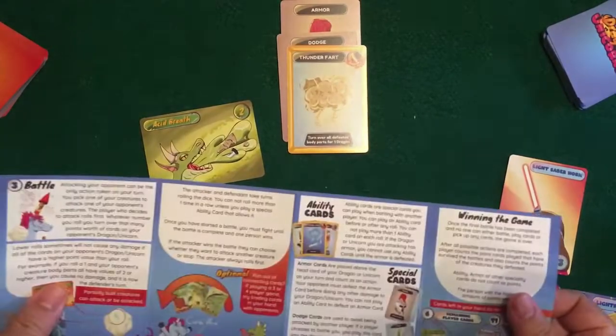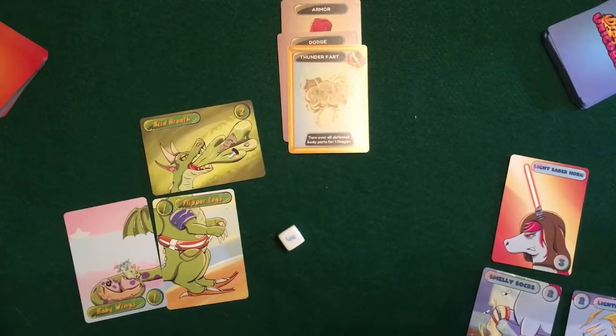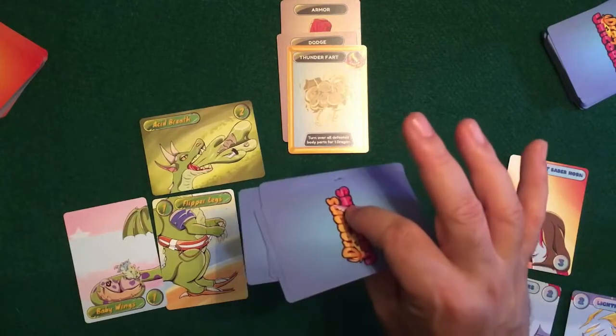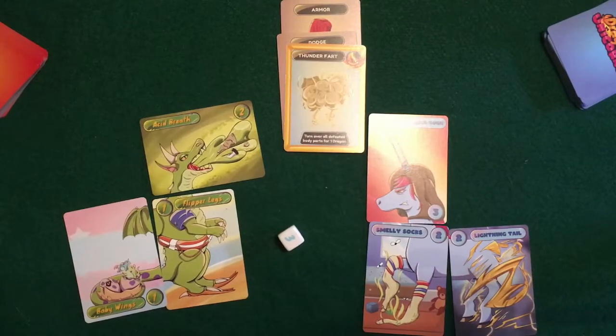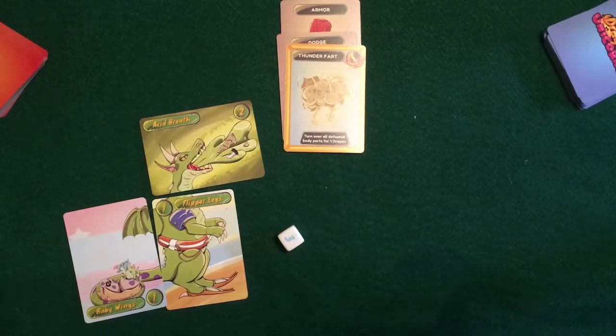The rulebook itself is pretty short, and the game goes pretty quickly. You keep repeating turns until one player can no longer battle, play cards, or pick up cards — that's when the game is over. You tally up your pile of defeated creatures plus whatever creatures you still have out that are intact, count up their points, add it all together, and that is your final total. Now I'm going to bring it back up from the tabletop and give you my final thoughts on Dragons vs Unicorns.